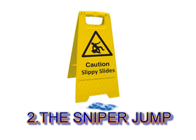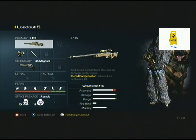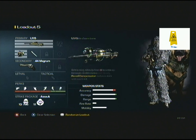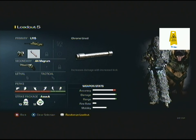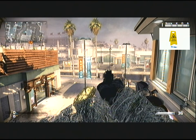On to the sniper jump. For the loadout, I normally use the L115 with a variable zoom lens and a chrome line barrel, just to give it that extra kick and extra damage — makes them go a bit further when they're jumping. The rest is pretty much similar to knife jumping in terms of the perks. I also sometimes use a magnum for smaller jumps because you can use pistol jumping as well, and the magnum's got the best damage.